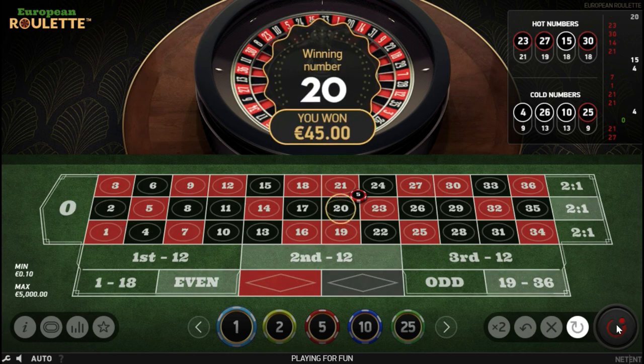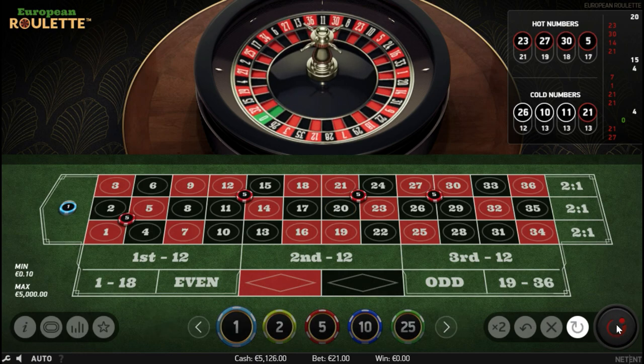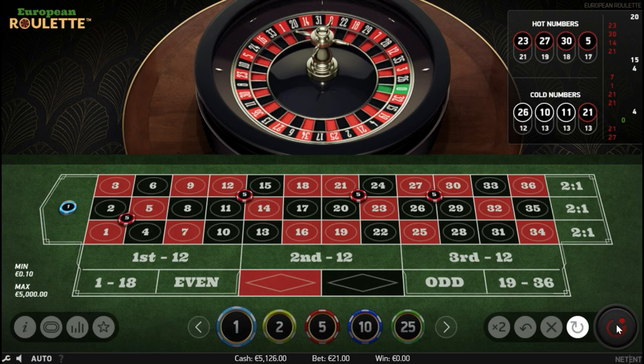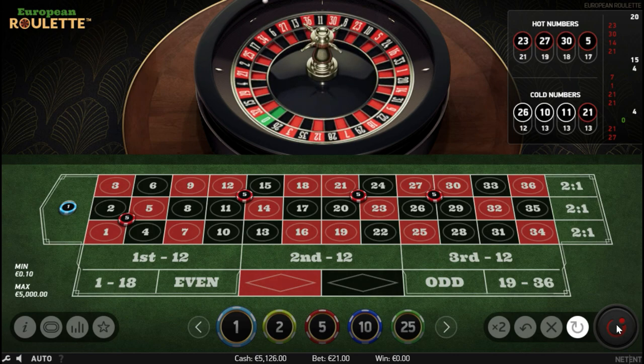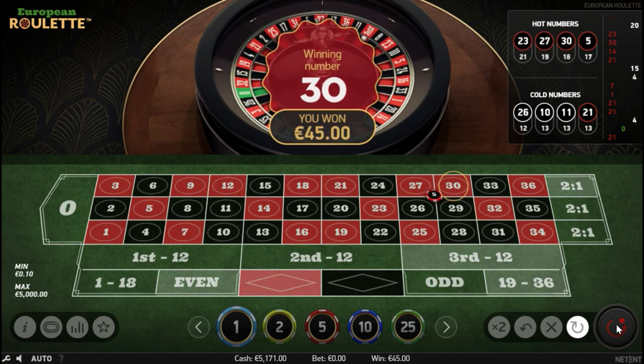And it is number 20 — that's another win on the corner of 20, 21, 23, 24. Let's just miss something so I can show you how to alternate and how to bet after the loss again. And that's another win — it's 30.